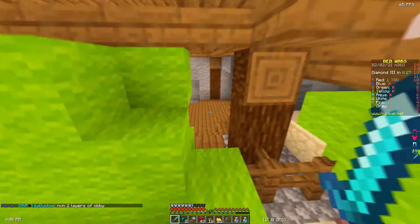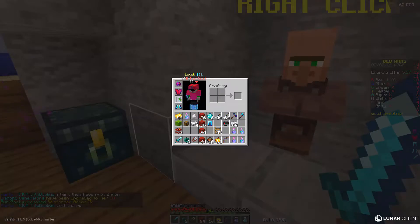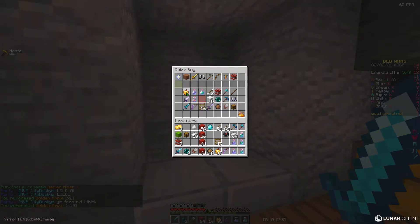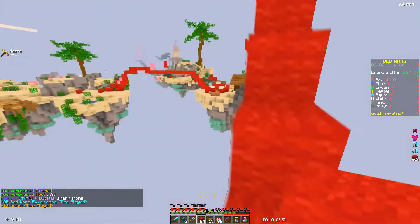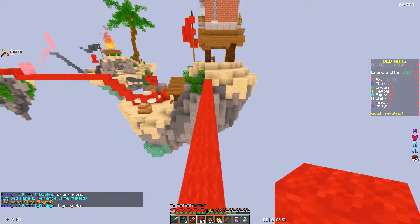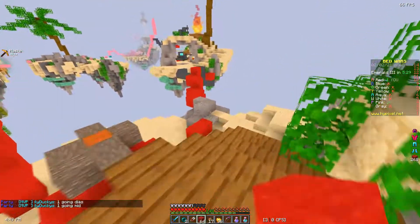Pink only has wool — okay, good. This is still going to be extra stressful because now they can focus on me and 2v1 me. Two layers of obsidian — you're joking. Prot 2 iron — that's nothing on my Prot 4 diamond. I'm just going to spam buy gaps because I have nothing else to buy. I have 36 gapples — hope that's enough. Going from mid. Where are they going? One going to diamond gen, one going to mid. I'm going through diamonds.